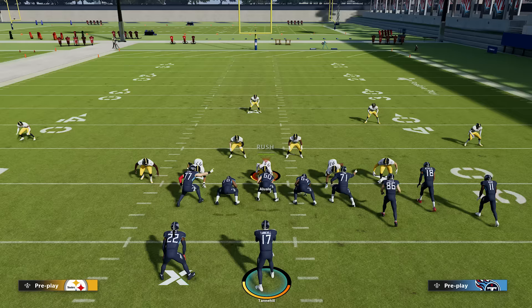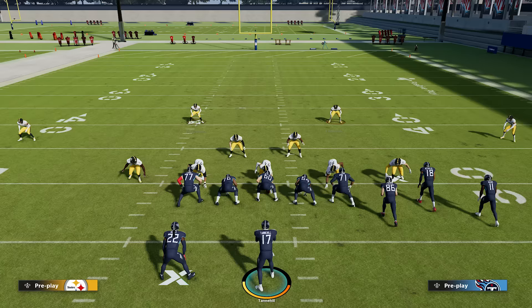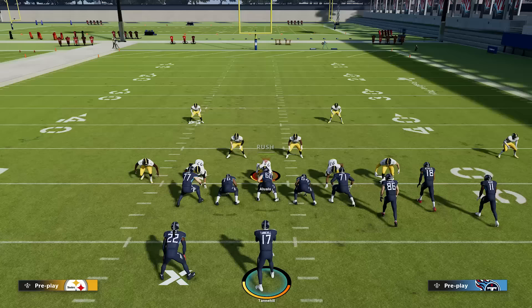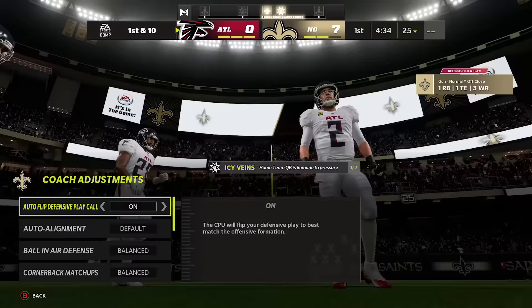Number 20: how to disguise your defense. When you're on defense you can press the Y or triangle button and then right on the left stick — this is going to baseline your defense, essentially centering them up and giving you a two-high safety look every play, so your opponent won't know if you're in cover two, cover three, or cover four. He'll have to guess every play because the look will be the same. You can also go into your coaching adjustments and set your alignment to base so that this happens automatically every play if you want.